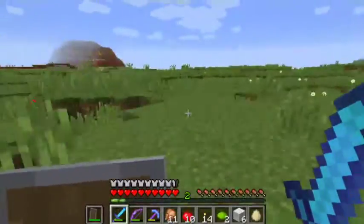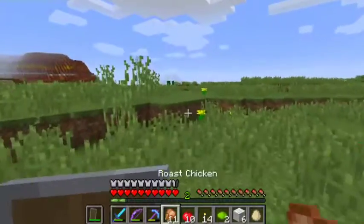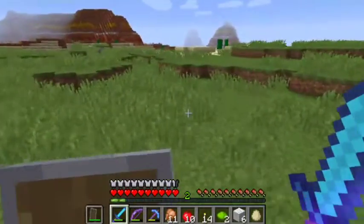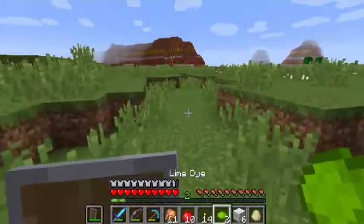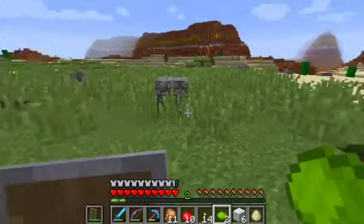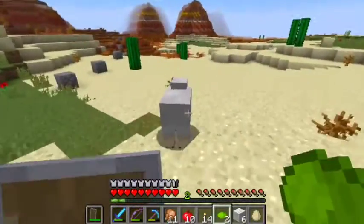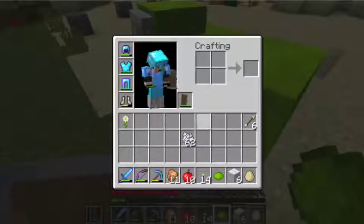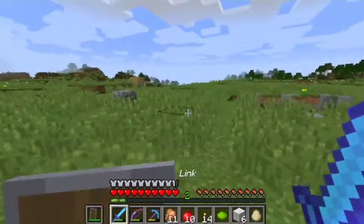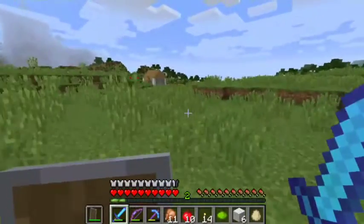Let's go to where the sheepies are. I should probably just make a pen and lure the sheep in, but I don't really want to do that. There's a sheep — oh no, that's gray. I remember I attempted a traveling expedition and failed. Oh no — I forgot my shears! I forgot my shears. Don't go away, little green sheep.